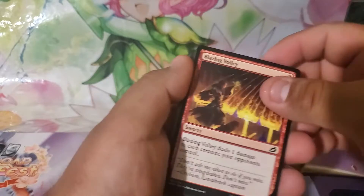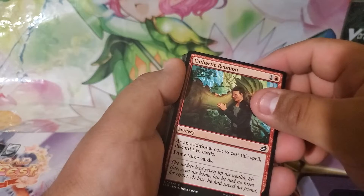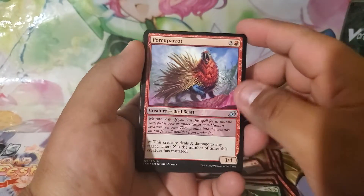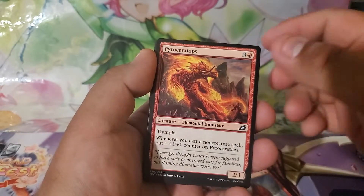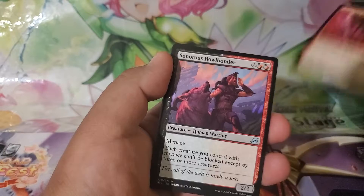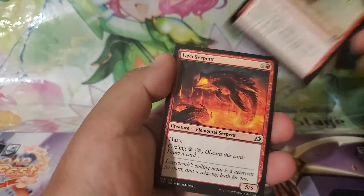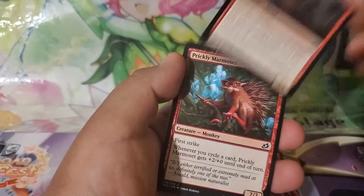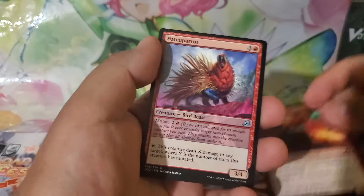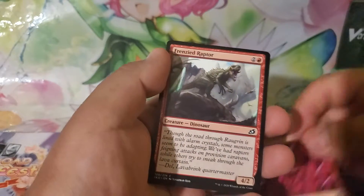Pyroraptor, another Blazing Volley, another Fillskill Mentor, another Blisterspit Gremlin — there's a lot of repeats in these — Cathartic Reunion, another Proud Wildbonder, Porky Parrot — that's interesting — Fire Prophecy — that's pretty cool — Reptilian Reflection, Reptilian Reflection, Sonorous Howl, Bonder's Ornament, Footfall Crater, Shredded Sails, Lava Serpent, Rooting Moloch, Prickly Marmoset.